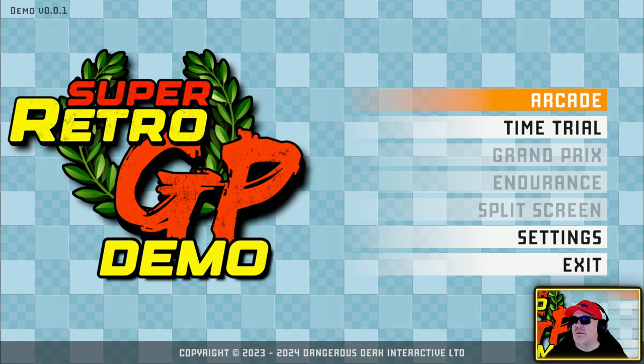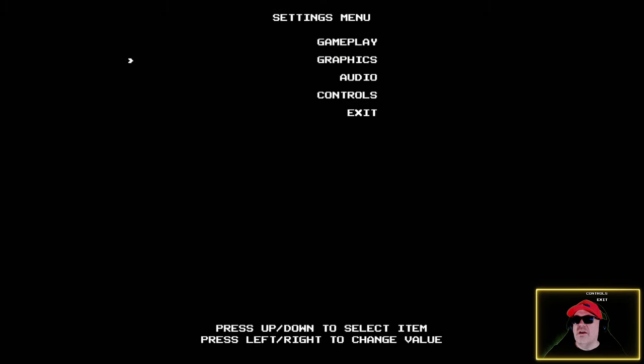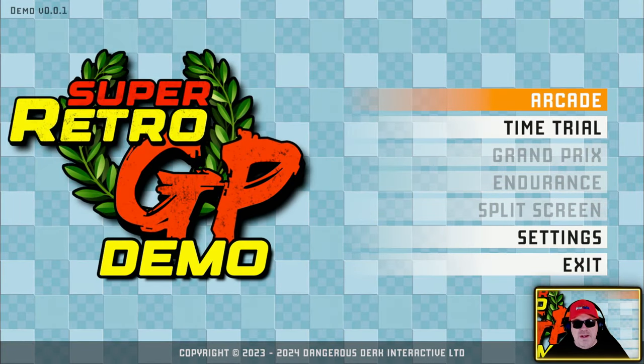So here we go - we've got Arcade, Time Trial, and Settings. We're going to go down to Settings and have a look. It looks very much like the old arcade menus that you get - if you're in test menu mode you get things like this. Those are the settings I've got at the moment. Let's go to Exit.